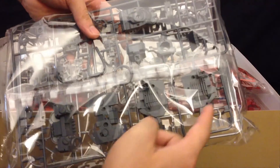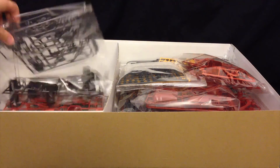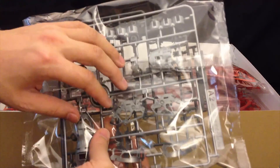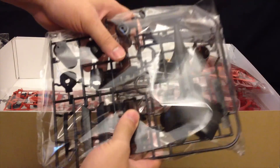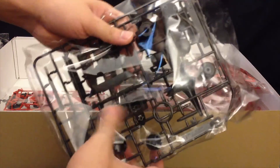Some more grey for inner frame parts, crotch parts, backpack, tubing, and also the chest and upper neck portion. More of that same silver — this looks like an A2, so these look like one-and-a-half-type pieces. On the back, more inner frame, some nice big black pieces, a very big piece for the shield, and parts for the funnel containers or binders.